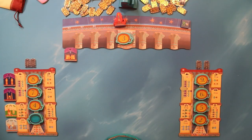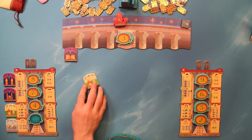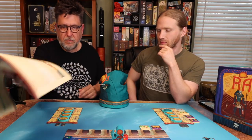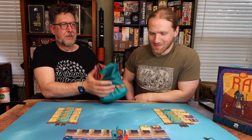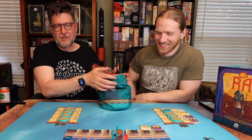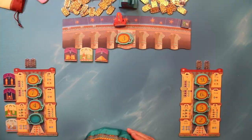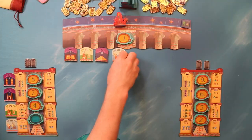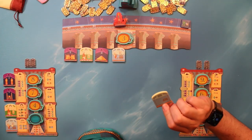Another monument — delicious monuments. Does the Ra track move after I invoke Ra, or only when Ra tiles are drawn? Looking at the rules: Ra tiles advance the sun boat along the Ra track. I think that only happens when the Ra tiles come out. The Ra tiles — I like them raw! Are you a Lord of the Rings fan? To me it was just a lot of walking around and crying. Rudy was kind of a wuss — 'Mr. Frodo!'